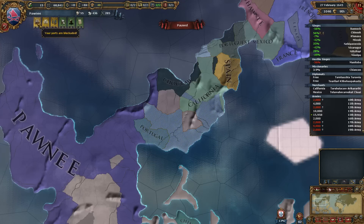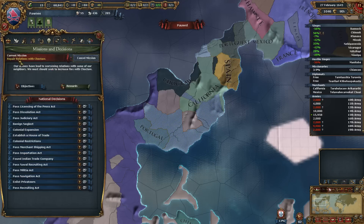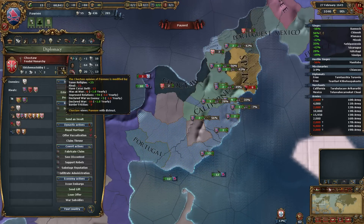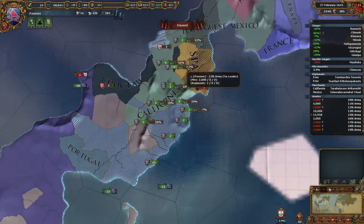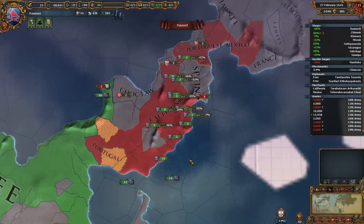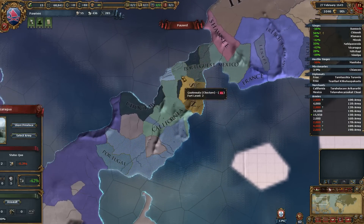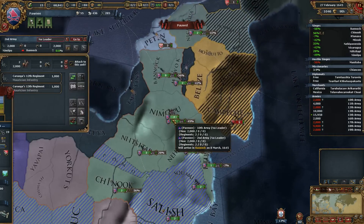We know about the maintenance. We know that we're at war. We know about revolt risk. We know we're blockaded. Do we have a mission? Our mission is to make Choctaw like us, which is going to be a little tricky — probably have to send them a gift. Spain's being occupied. We are at war with California and Portugal, and Portuguese Mexico. Apparently they have two colonies that border each other. Carpet sieging stuff, we should probably work our way up into this area as well.